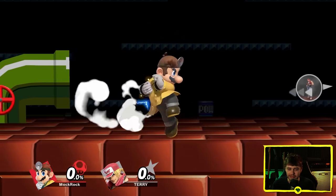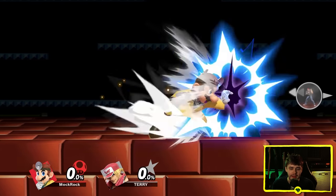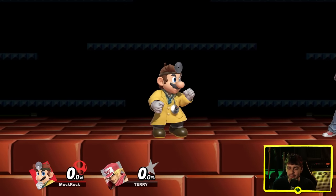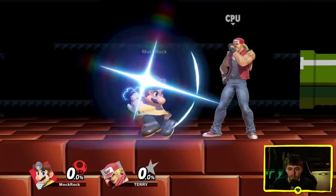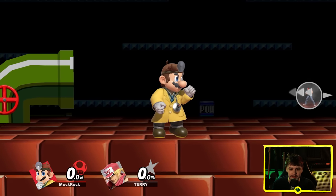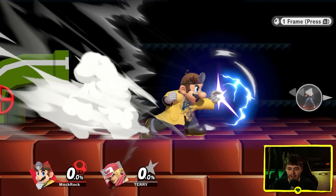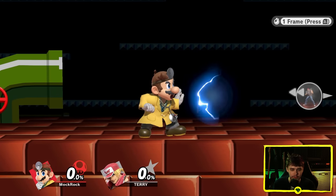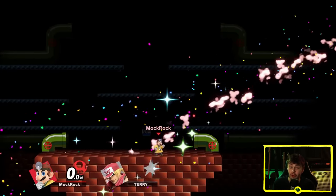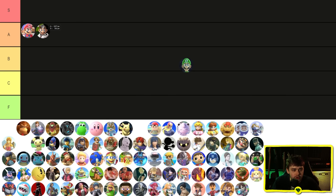Dr. Mario is obviously using Mario's animation verbatim, including that really long pullback, except with the electrical property rather than fire. It's a reference to a defibrillator, which is brilliant. Dr. Mario has a different sweet spot than Mario — where Mario's sweet spot was on the flame, Dr. Mario's sweet spot is on his hand — and the animation does a pretty decent job portraying that. Hitting someone hard with this thing feels so good; it's an incredibly satisfying forward smash to connect. Another good case of form matching function. Dr. Mario is going to join Mario up in A tier.